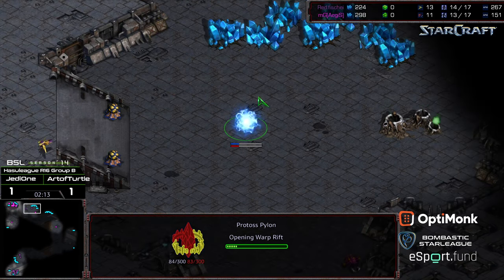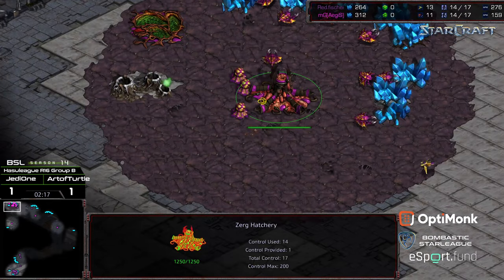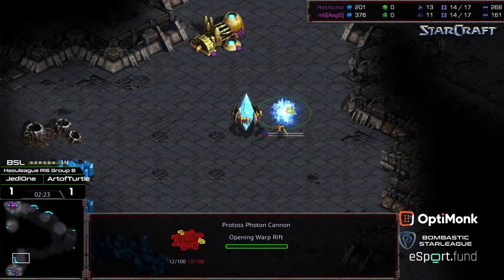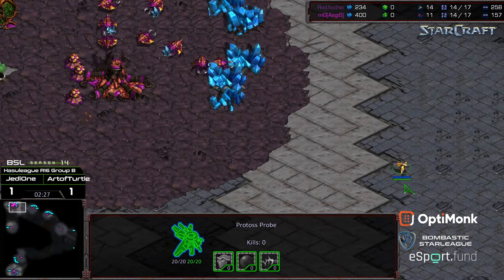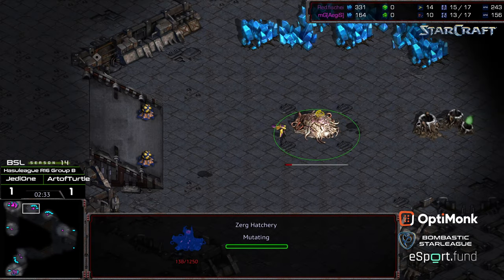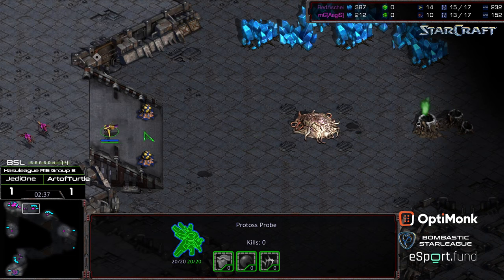The probe is going to drop a pylon to try to blockade the natural expansion. Aegis thought about just ignoring it and plopped down his third rather rapidly. He's producing six Zerglings off this build, though there was no hatchery planted down because Aegis was a little bit off on things. He cancels the pylon — tried it, and he gets the favorable hatchery! Nice patience there on Aegis' part.